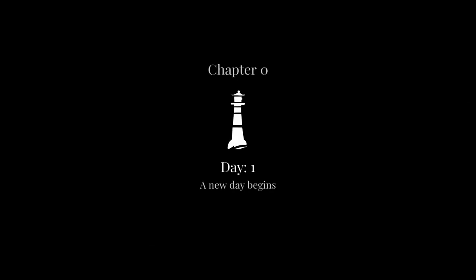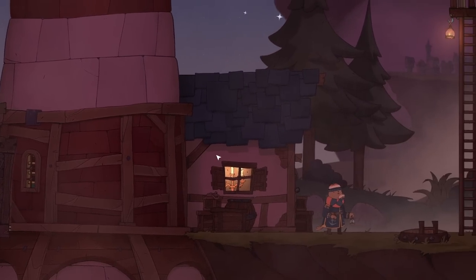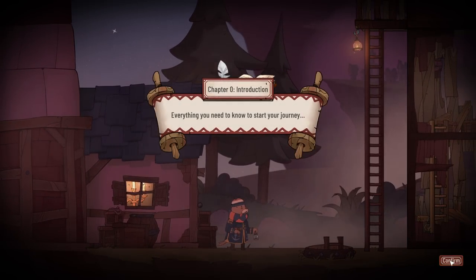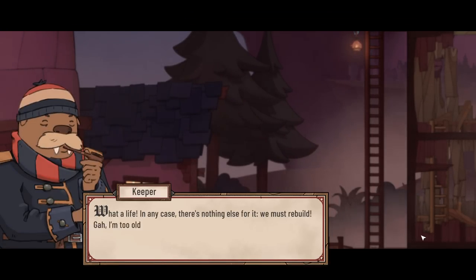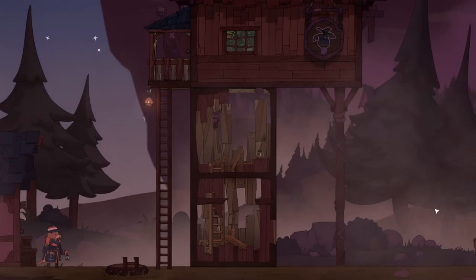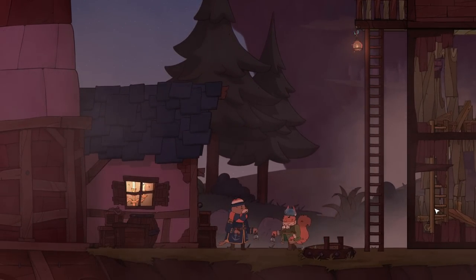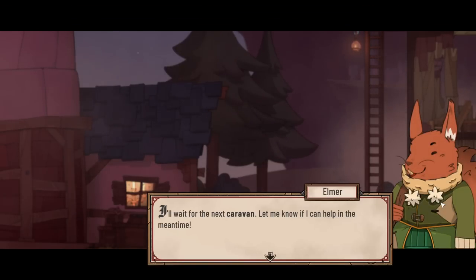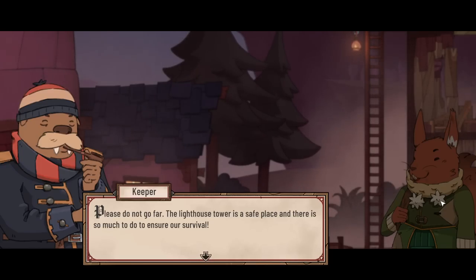Day one, a new day begins. Everything you need to know to start your journey: my lighthouse is a mess, the unhinged weather and constant catastrophes keep destroying whatever we manage to build. What a life. In any case, there's nothing else for it — we must rebuild. I'm too old for this. I'll wait for the next caravan. Let me know if I can help in the meantime. Please don't go far. The lighthouse tower is a safe place, and there's so much to do to ensure our survival.